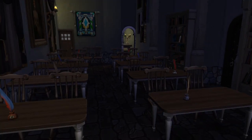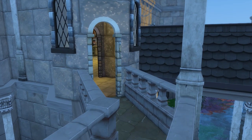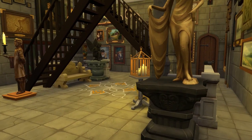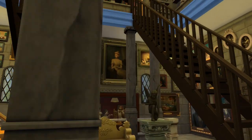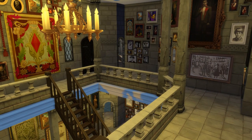We return to the grand staircase and we are going through to the Defense Against the Dark Arts classroom that you can see here. And I think we're going upstairs now. We are on the third or fourth level right now.